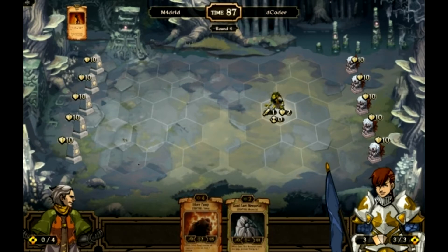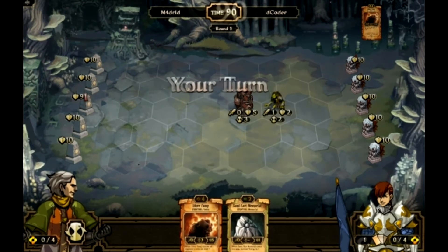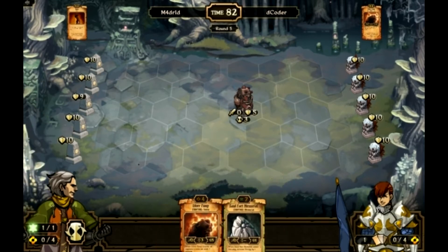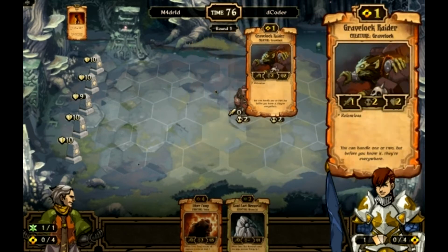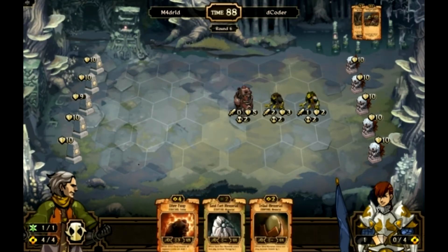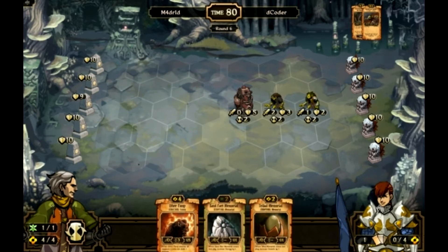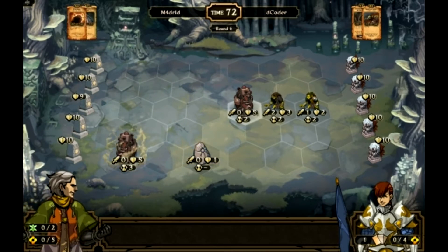Next turn I'll start working towards the Sandpact Memorial. That was my first mistake and it was really soon to make a mistake. He plays an Aether Pump and I'm not liking that. I get another Burn — take care of it. I'll sac the Violent Dispersal for a Growth. He sacrifices for Scrolls and plays a Gravelock Outcast. It looks like I'm playing against a Gravelock deck. I draw a Tribal Memorial — I'm going to get rid of it for the Growth, play the Sandpact Memorial down, and play the Aether Pump right behind it. End turn.